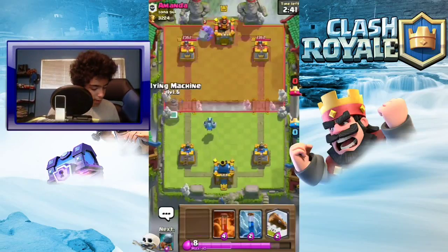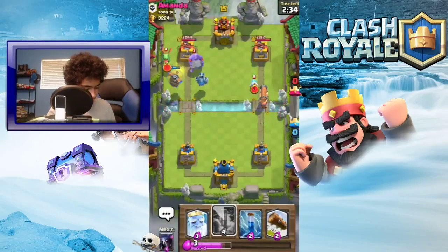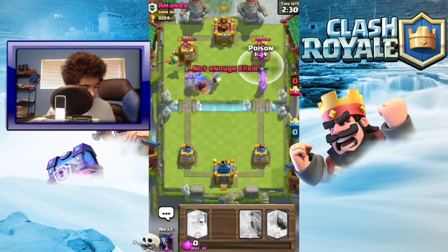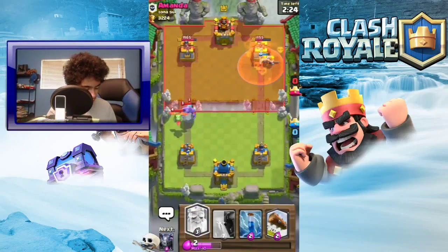Put the flying machine there and then battle ram over there just to trick him, and then I'll put a poison there. I probably could have placed that better - oh well. What can I do now?